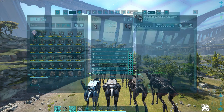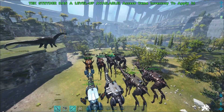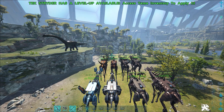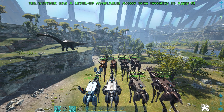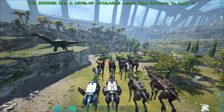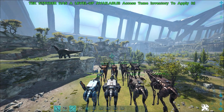Then we have the resource attractor rig. You see these pockets on the sides of the strider here. This one increases the weight that you can carry. So especially combined with the excavation rig, it's very, very useful for farm runs since you can carry a lot more. I would definitely recommend this build with the excavation rig and the resource attractor rig for going on a farm run.